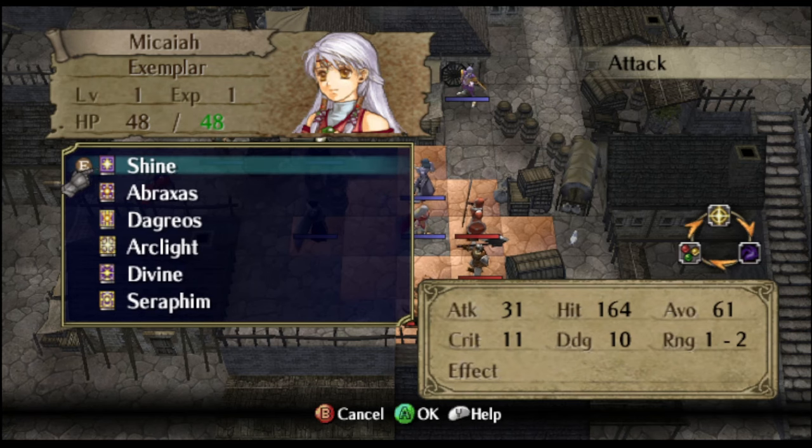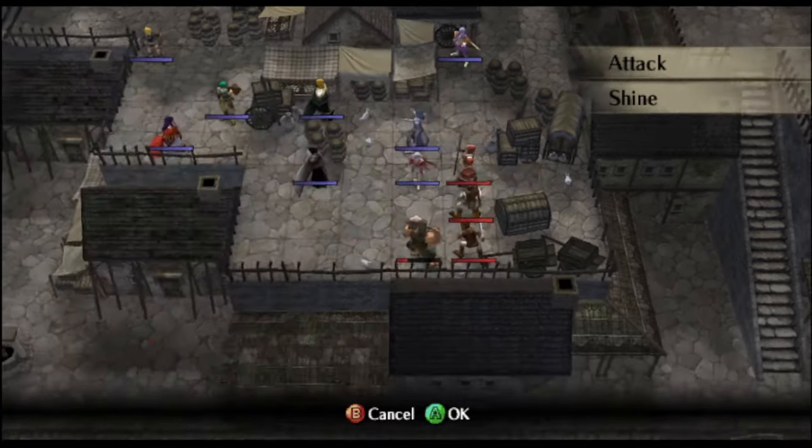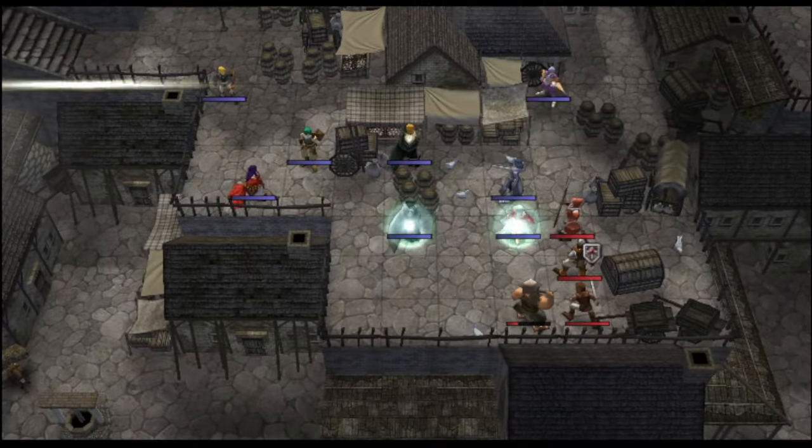Hey there everyone, Sal here. I finally did it — I managed to create a few new spells, and they all have new animations. Of course, these animations are reused from other places in Radiant Dawn, but these spells really feel like they're new. So let's take a look. First off, we'll place a Shine Barrier.